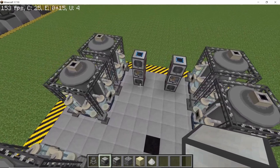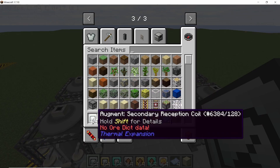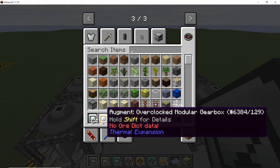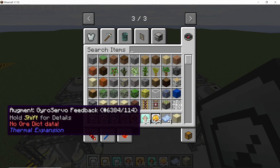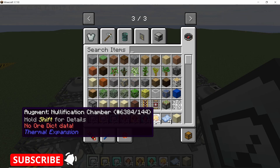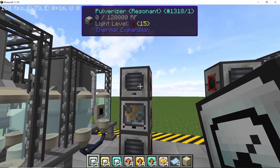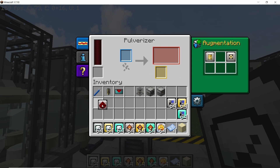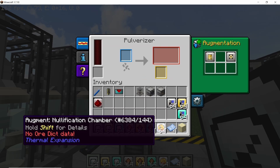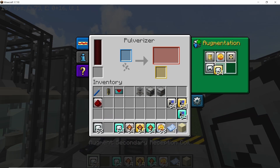Each of these setups will support two liquefaction machines. Now it's time to place down all of the augments - these are important. We have augments for speed, increasing the chance of secondary output, and nullification. Starting with the topmost pulverizer which will convert stone into sand: remove the redstone augment, place down the nullification augment so it gets rid of all the gravel, then place down three speed augments.